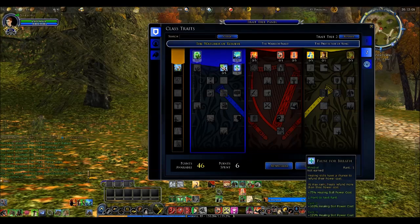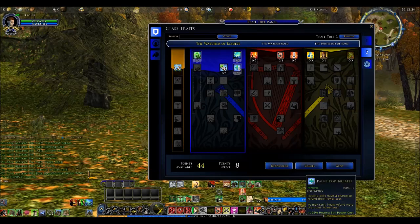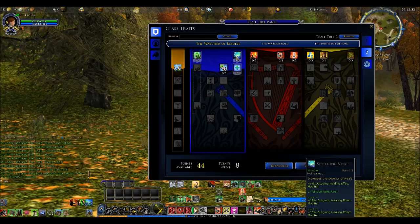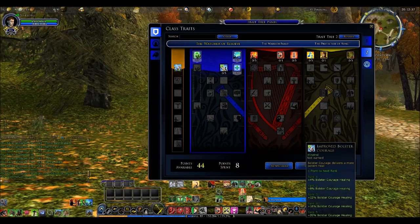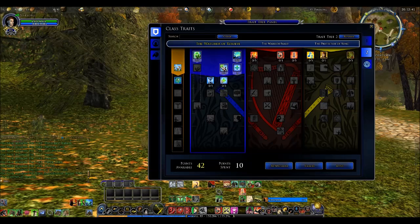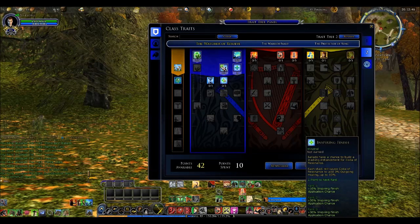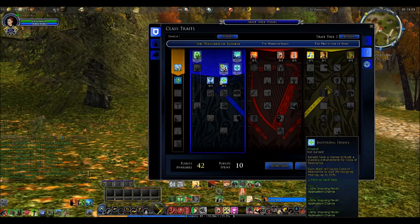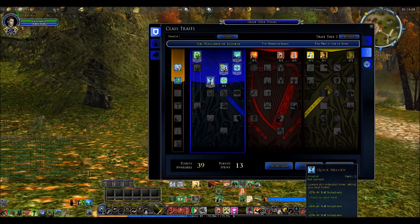I'm not sure what the odds are of triggering the power refund. Improved Bolster Courage is useful if you use that skill. Inspiring Finish gives 10%, 20%, 30% application chance, and each stack causes a Coda of Resonance to add 3% outgoing healing. This gives a better chance for that to happen. And Quick Melody — your skill inductions are much faster. That's nice.